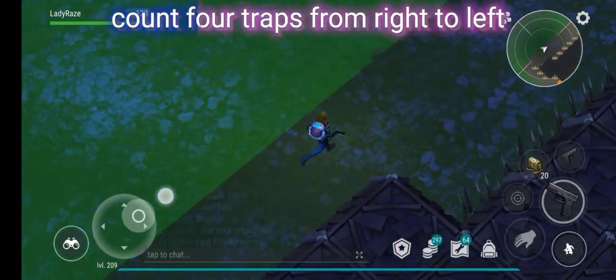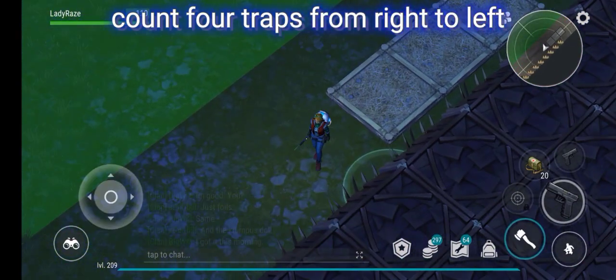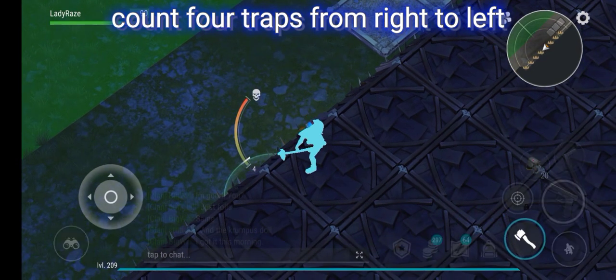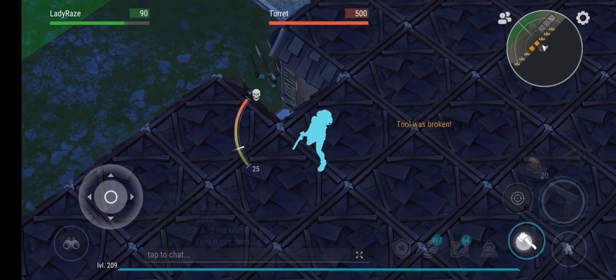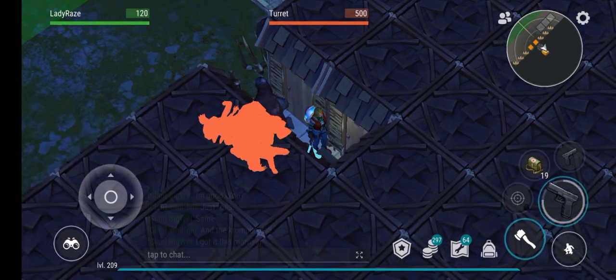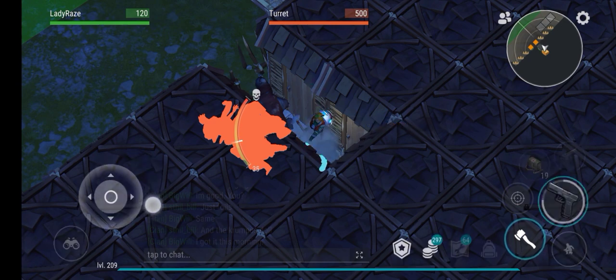For this base, let's count four traps from right to left: one, two, three, four — and then break the trap, then break the walls. The second layer wall is the same, and then the third wall — sorry, the zombies are in. The third wall needs four, so we need one C4 for this base.